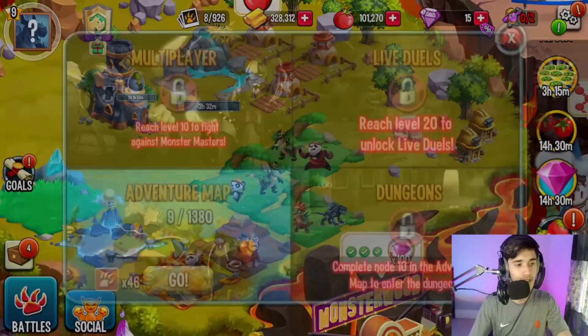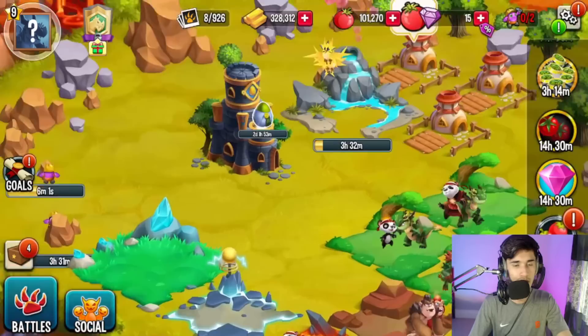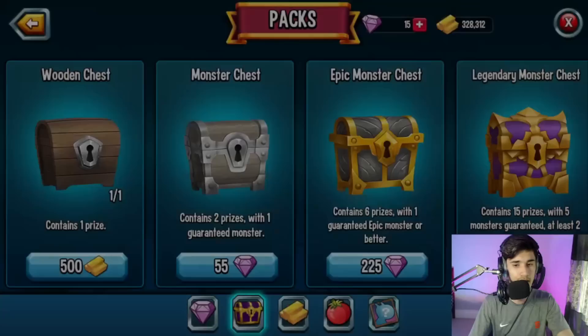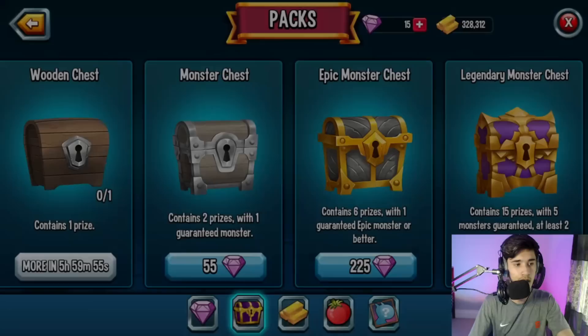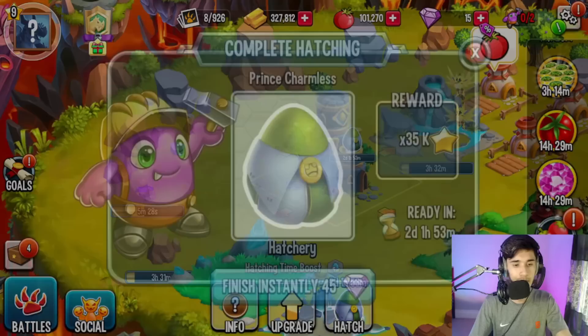My main goal this episode was to get my first legendary monster and beat node 5 on the adventure map, which we did — that was the Pandican fight. Now I'm thinking about saving my gems. By the way, when you see a Monster Chest in the shop, don't purchase it — it's a scam. Most of those gem chests are not worth it. The only one worth considering is the Wooden Chest for 500 gold, since it could give a decent random reward.